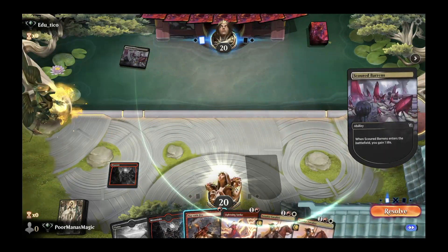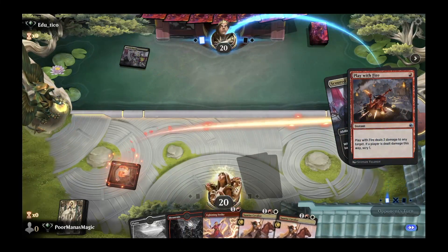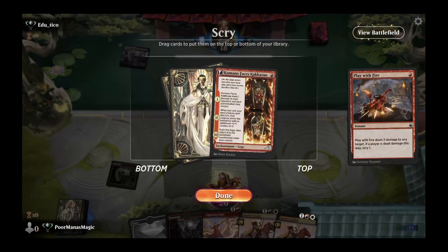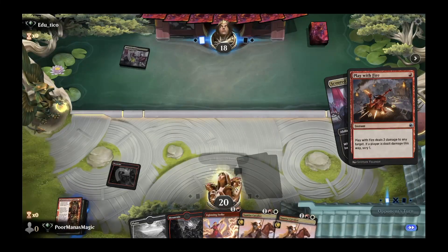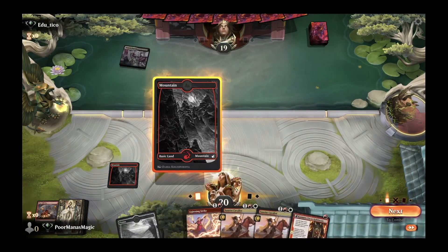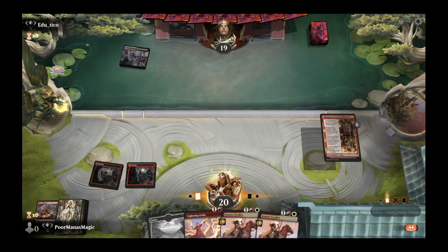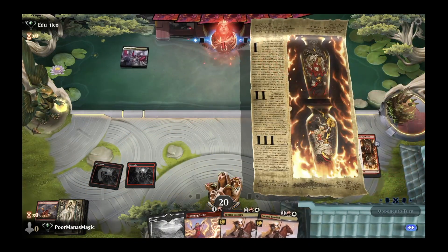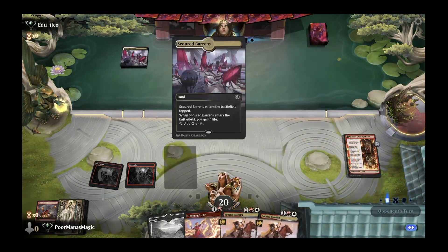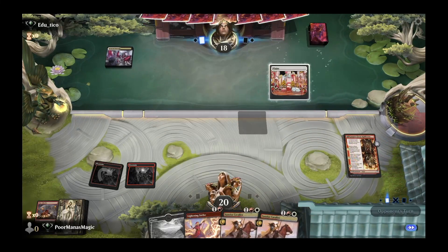Opponent comes down with Scoured Barrens — we're starting to see a lot of these life-gain lands, probably a nice deck tech against all the aggro. We bluff that we are mono-red and play Kumano to bolster our Sunrise Cavalier on turn three. If this is a token deck, Sunrise Cavalier is going to be a very good card to have. Looks like they're on black-white for now — no removal from opponent this turn.